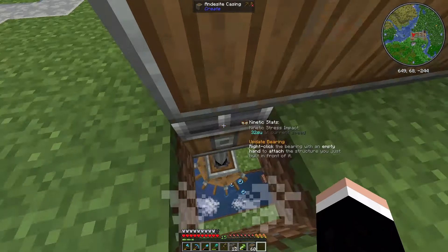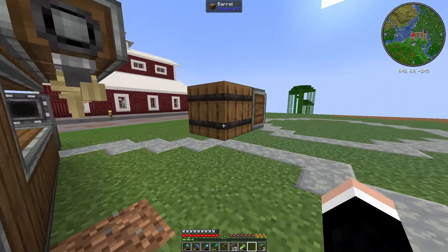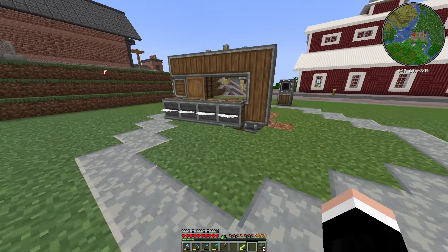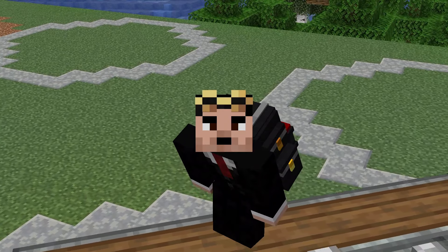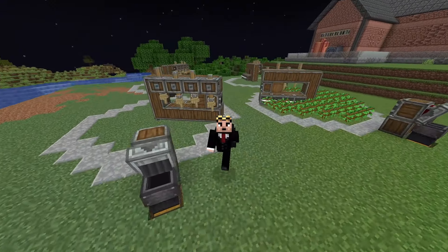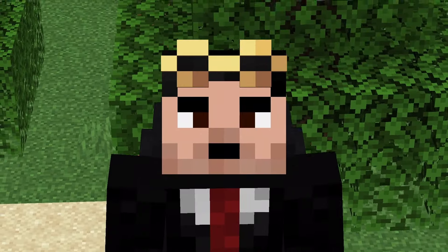By now make sure your contraption is glued — mine is. Destroy this block right here — don't forget to get the block back — and just right-click on the mechanical bearing to see if your machine has worked. As you can see it's now working. This is how you build a tree farm. As you can see we have finished the tree farm but there's no saplings yet — that's what we're gonna do. We're gonna find some saplings and go on an adventure.